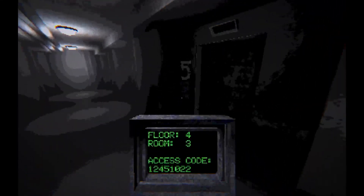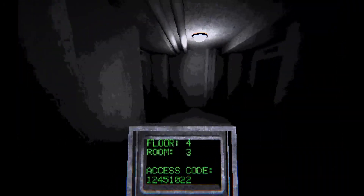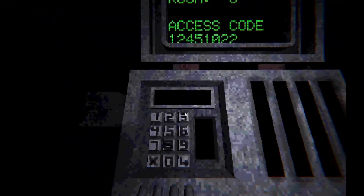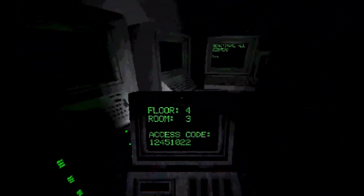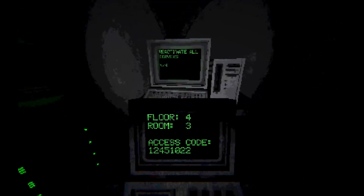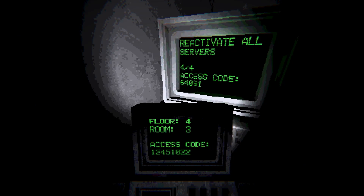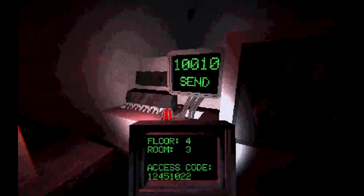Okay, room three. Now I know — I'm already on floor four, that's where I was wrong about that. All right, one, two, four, five, one, zero, two, two. I have floor four open — six, four, zero, nine, one. Six, four, zero, nine, one.